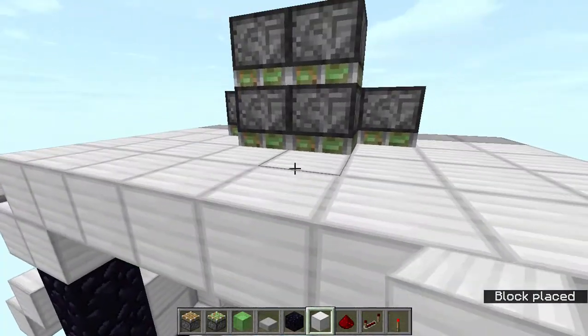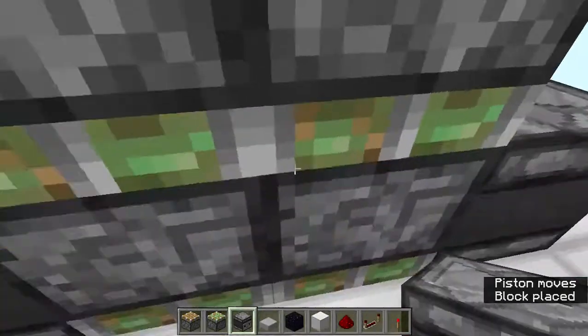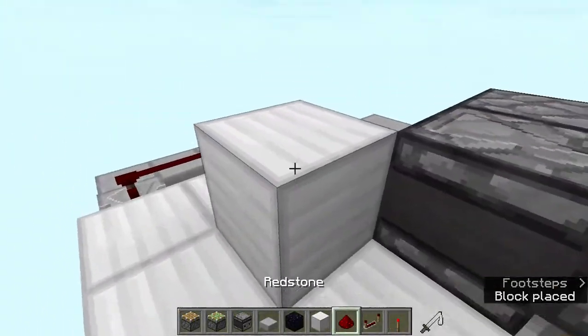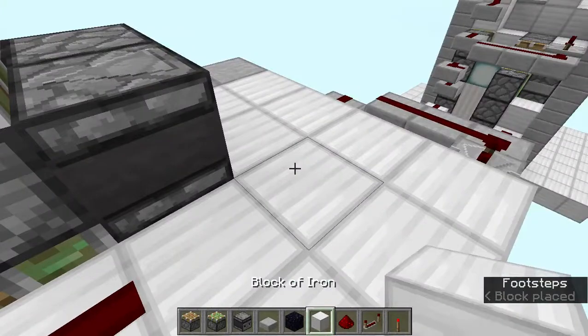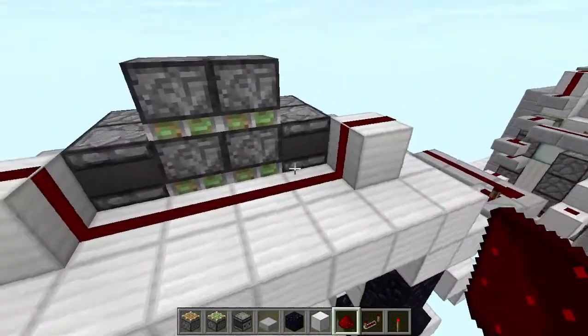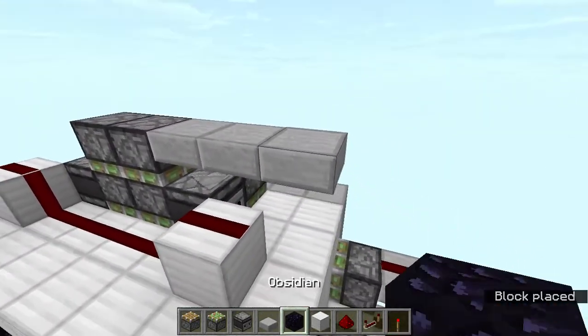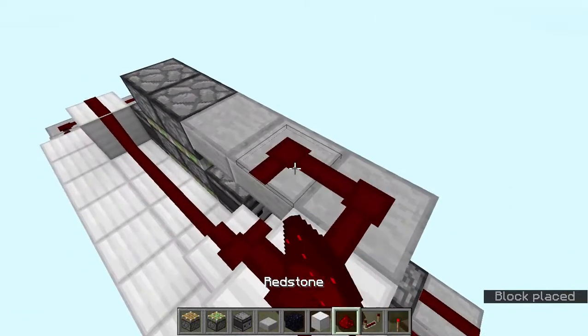Go over here and place two observers facing into these pistons, then add a block with redstone dust, and another block with redstone dust on these lines like that. Come over here and add three slabs like this, a block, and redstone dust going like this.